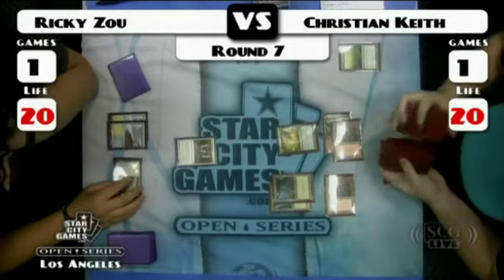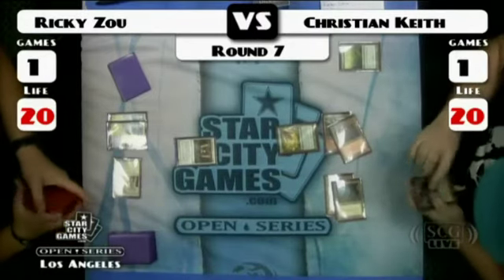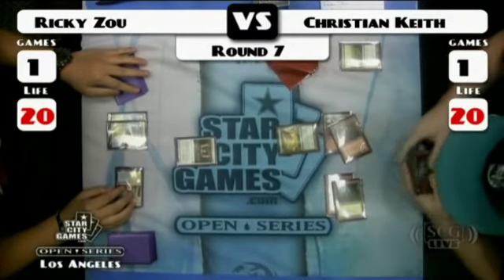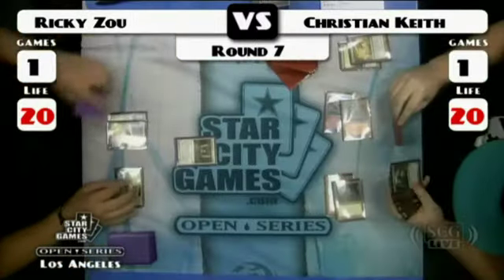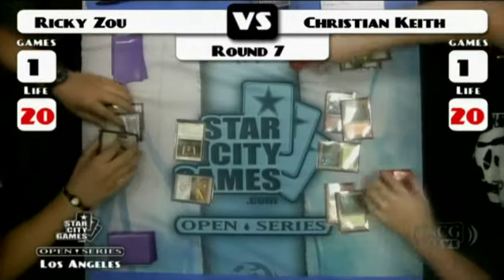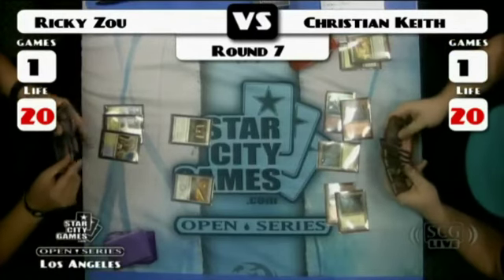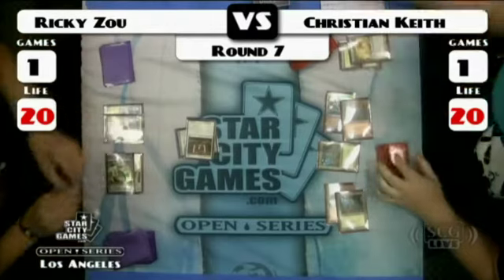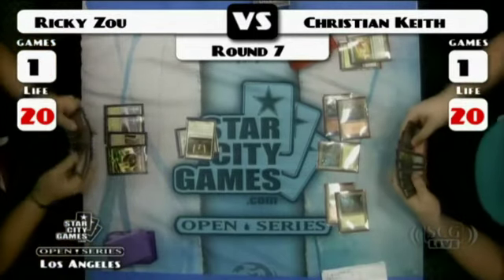Ricky looked so calm and ready — he knows he doesn't have to stop that Cultivate, which means there's going to be a Sword in play on his Mystic attacking. Christian played very well here; he decided he wanted to play around Tectonic Edge, which he knows is going to be a huge part of Ricky's game against him. He knew he needed the double green. The Sword of Feast and Famine comes down for Ricky, and Ricky gets to attack with a Sword hit. There was an opportunity for Nature's Claim, but it's not there — this is Game 3, after all.